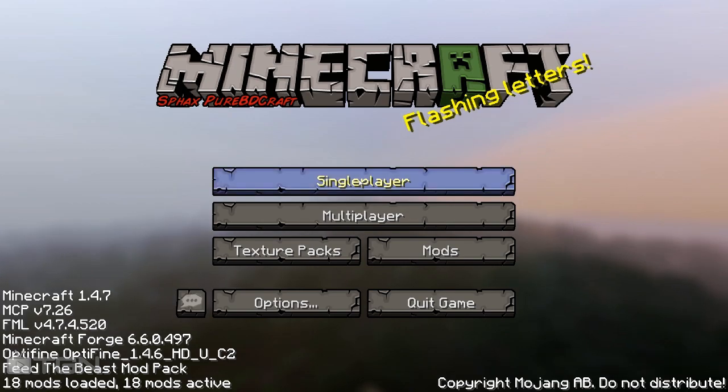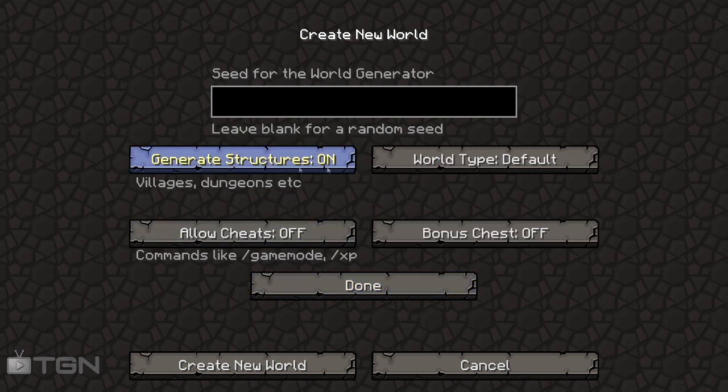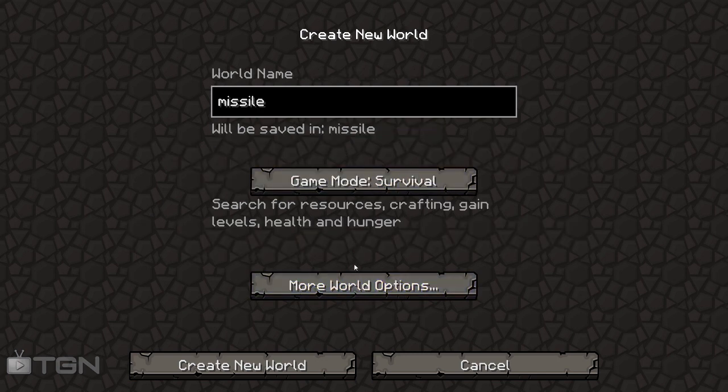Let's go ahead and create a new world. I'm going to call it... we've got electric, we've got missiles and stuff because it's got all that cool stuff in it. So let's just call it Missile. We'll do survival, structures on, default world, bonus chests off, cheats off. Let's create this new marvellous world and see what it looks like.